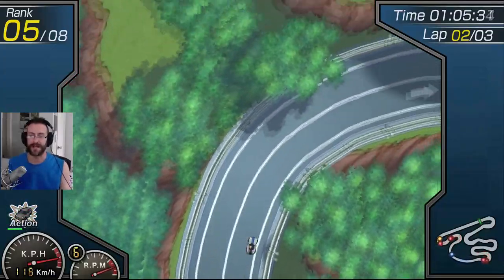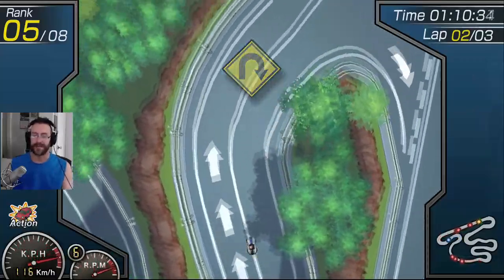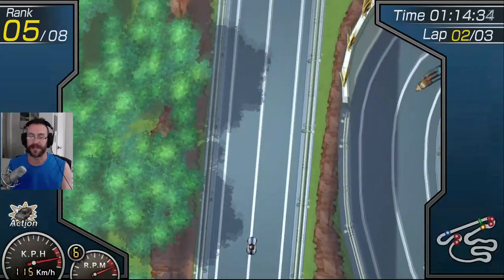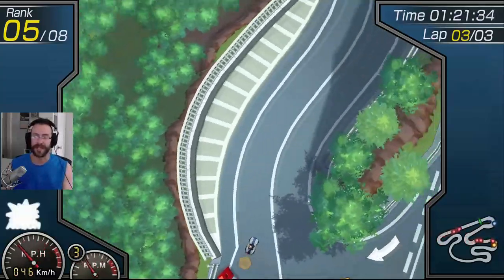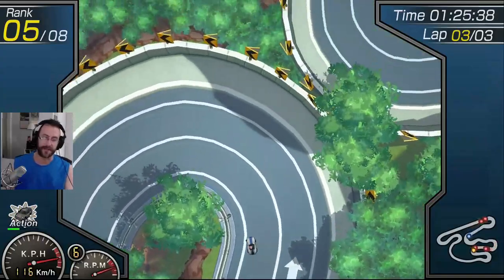That's your drifting right there — you see I'm tapping the button, then counter steering to stop the drift. That's why I want a car with good acceleration, because it gets you out of those turns quick, and if you hit the wall it gets you off the wall quick. I don't know if that oil stays there lap after lap or if I need to drop it directly in front of a car.